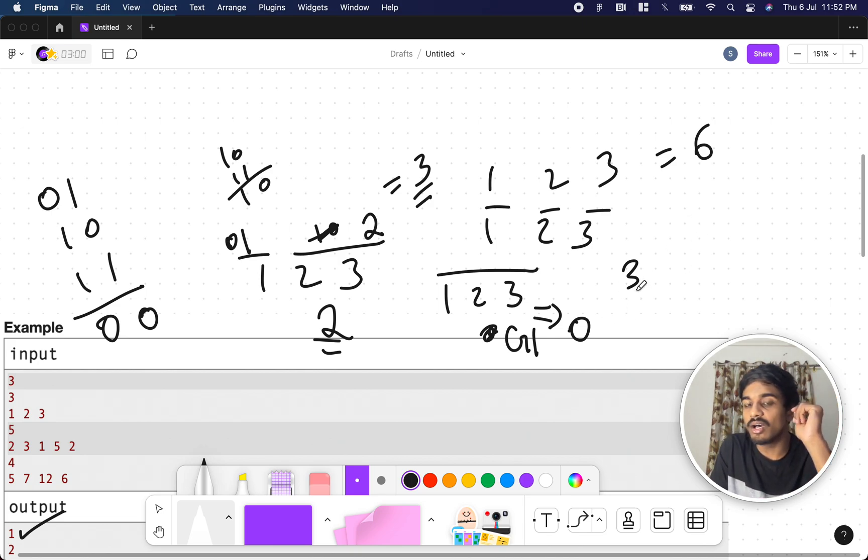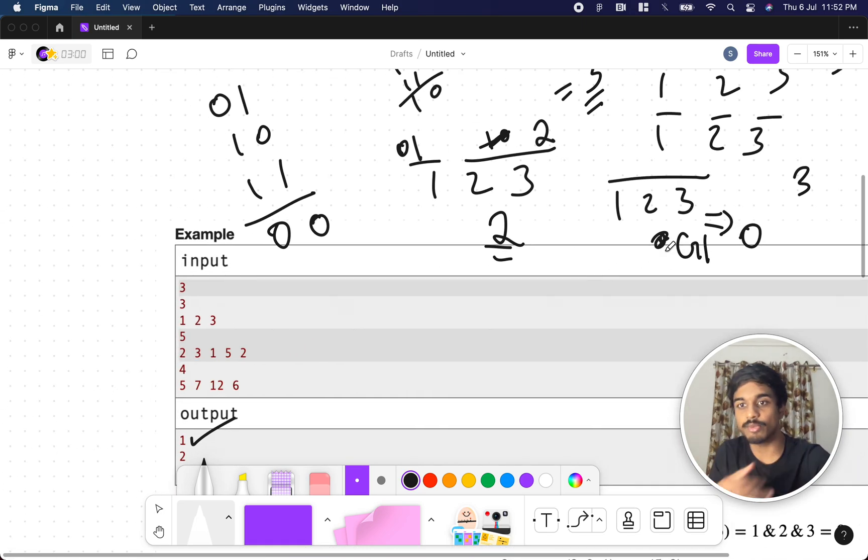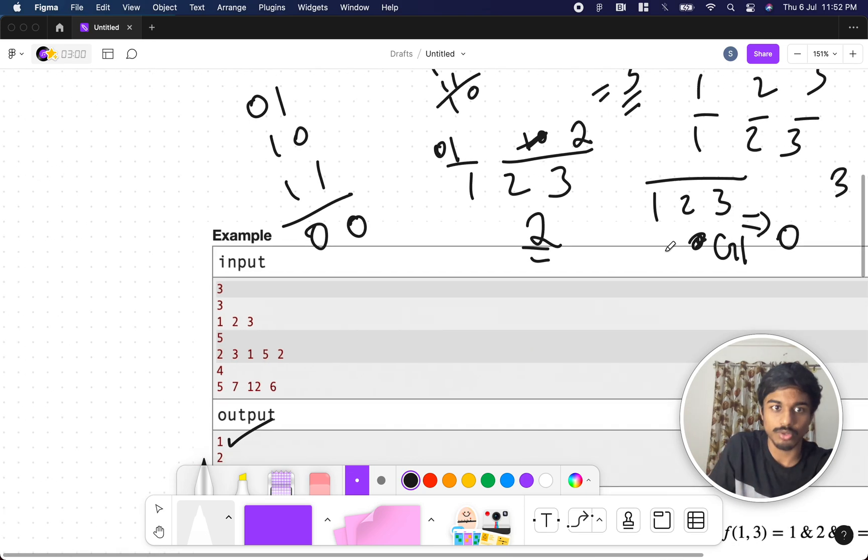And splitting as [1], [2], [3] gives 1 + 2 + 3 = 6, which is much higher. So the minimum is 0, achieved only by one grouping, so we report 1. In some cases, if multiple groupings give 0, you'd report the higher number. Let's look at the next example.